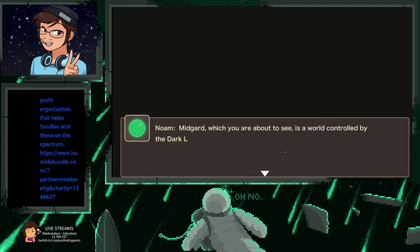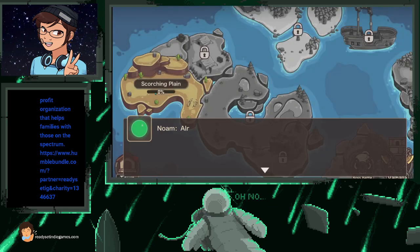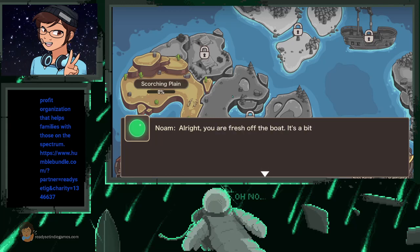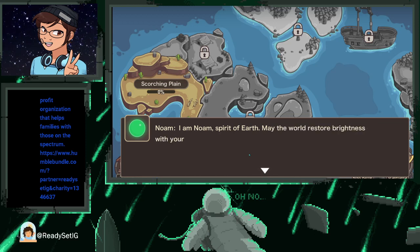The grid you're about to see is a world controlled by the dark legion. Though living in pain, people still hope for the presence of those like you. The hope for the future is all on you. You are fresh off the boat — it's a bit early to bring this up, so why not start with creating a squad? I am known as the spirit of earth — may the world restore brightness with your help.